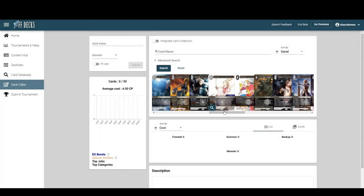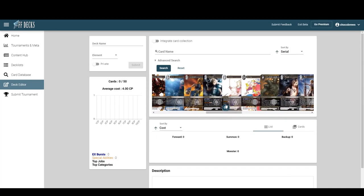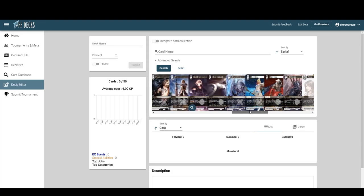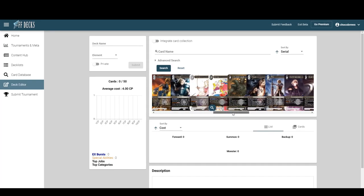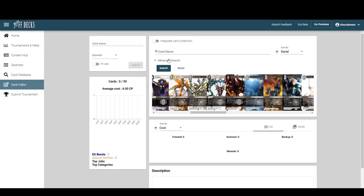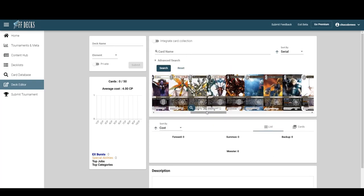You could think about getting Tara to search for summons — cost five or less — and make some kind of summons build. Then when she leaves you could search for something like Cam to grab Ultima, and do some crazy hashball deck where everything turns light or dark and doesn't die. But it's going to be jank, not something I'd want to play.